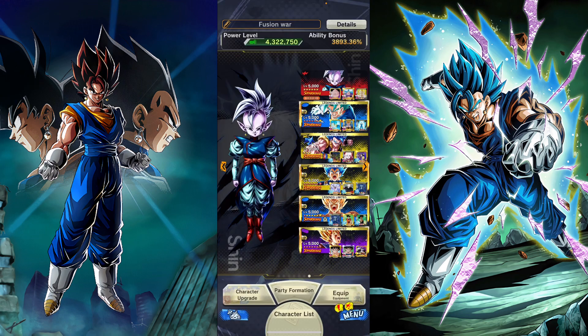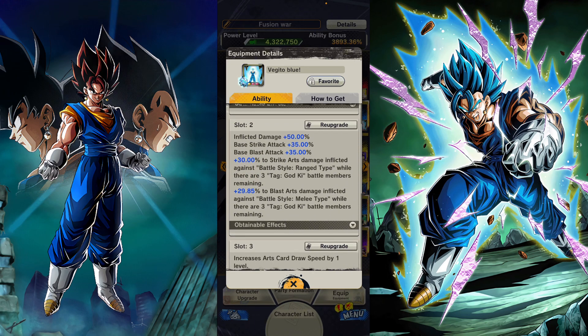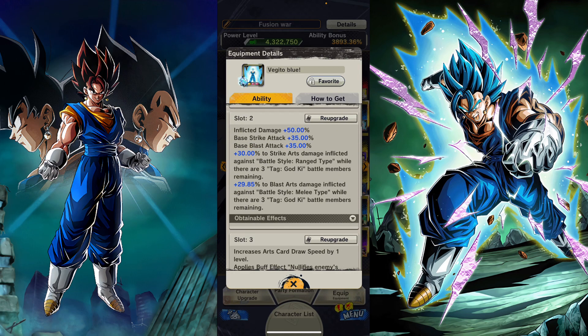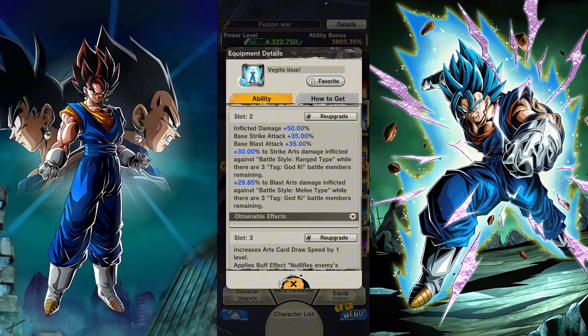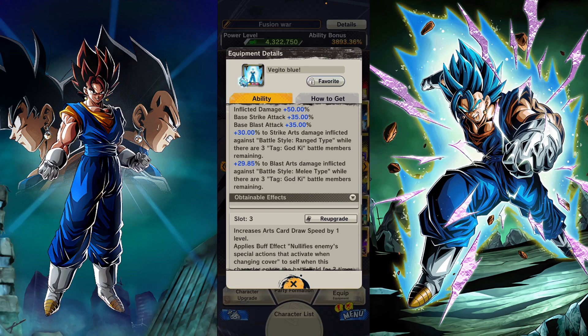I'm going to be running him on god key because his equip kind of restricts him literally to god key. It gives health and both base defenses, inflicted damage, base strike attack and blast attack. It also gives pure strike attack and blast attack, but for a weird reason — pure strike attack when going against a range type with three god key battle members, and pure blast damage against a melee type with three god key battle members. This equip kind of forces you to run him on a god key team, otherwise you don't get these buffs.